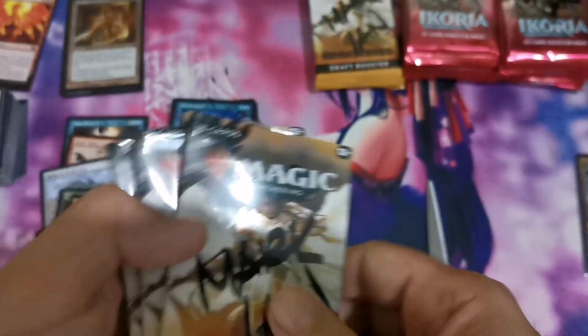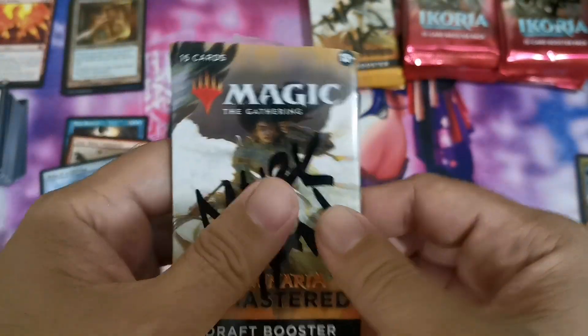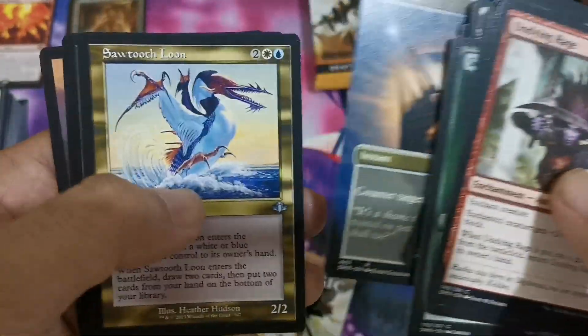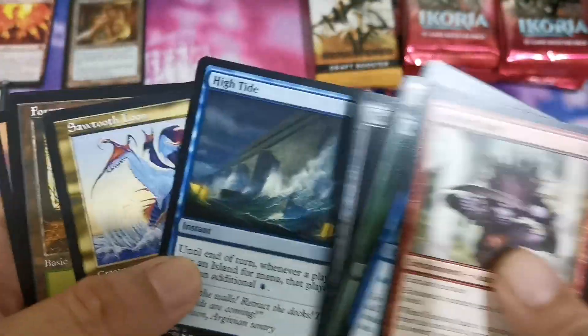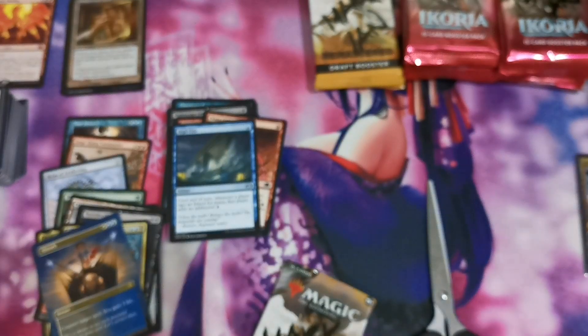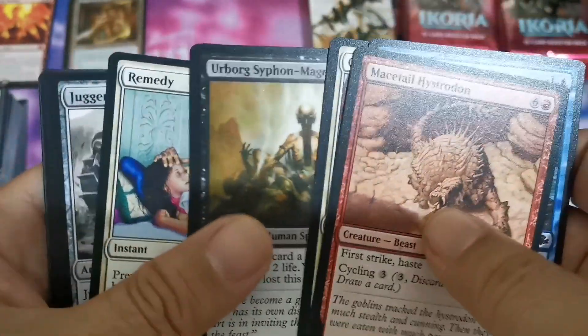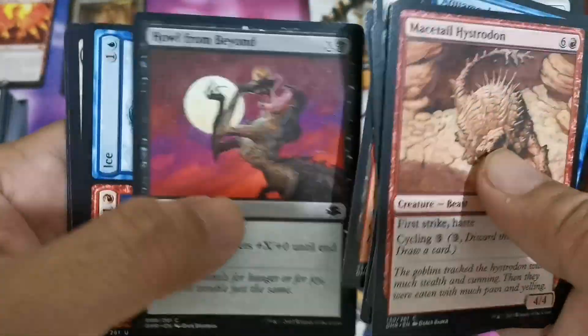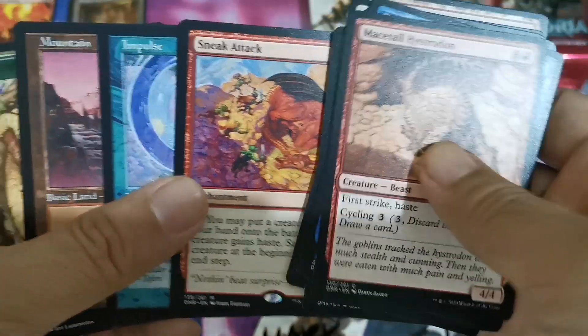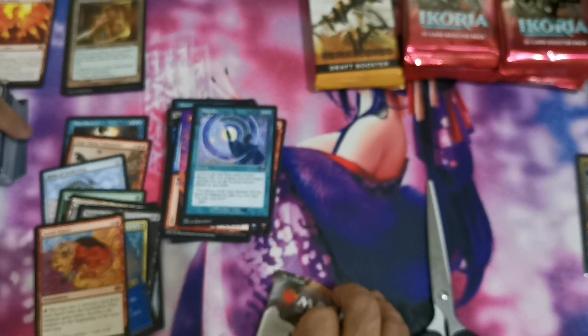We also have an incoming set — the Phyrexia loot will be on the store, and we'll have that on the next video probably next week. Opening more DMR: Lion's Eye Diamond, Predator, Gamble, Chain Lightning nice, Fire Blast also good hits. High Tide, and we have an Absorb borderless — High Tide is a good EDH card. Back again: Fire and Ice could be good, Sneak Attack mythic — still around 10 to 12 dollars. Another Impulse as well.